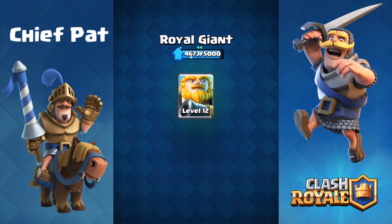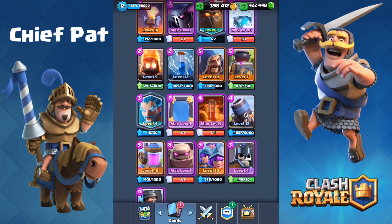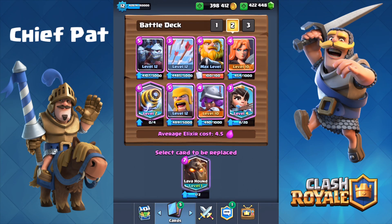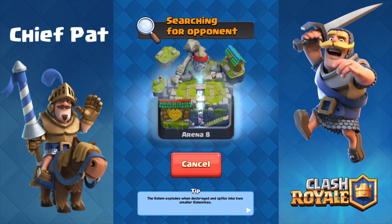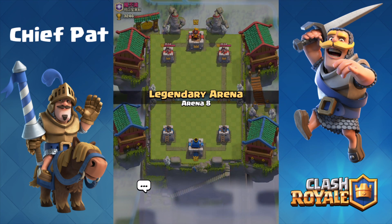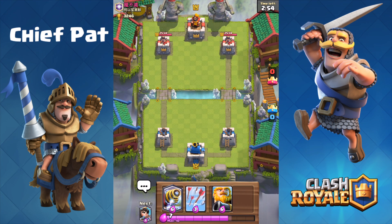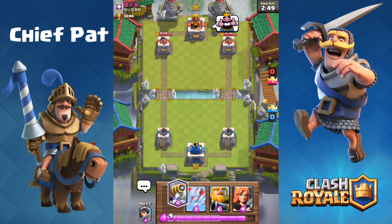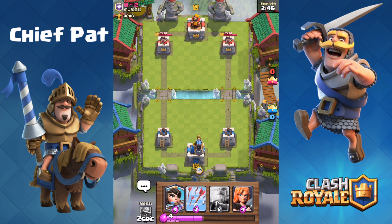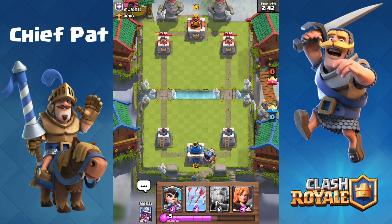We do have our first common that we can upgrade, which is going to be our Royal Giant up to level 13. Flashback to a week ago — imagine that the Royal Giant would be the first common I'd want to upgrade. Well, that's the reality we live in right now; it's such a strong card. I definitely recommend you play it if you haven't already, and I'll try to do a guide on the Royal Giant soon. Let's throw the Lava Hound in our deck. We're still climbing back up the ranks from the season reset, so let's start off with the Sparky in the very back.